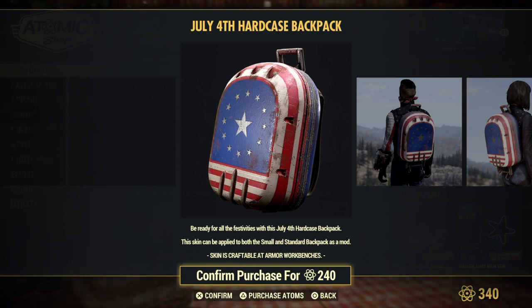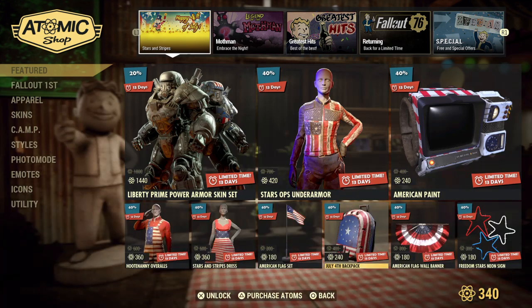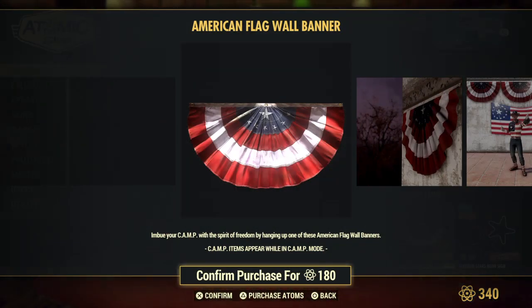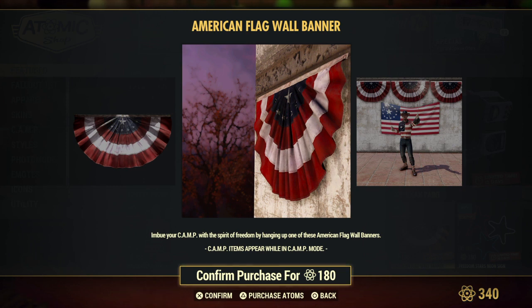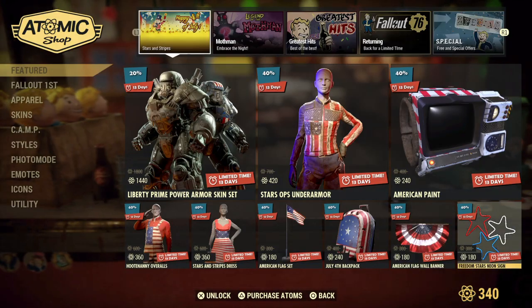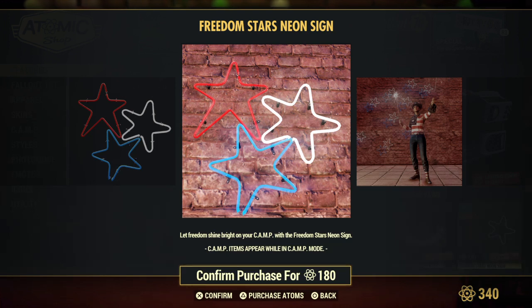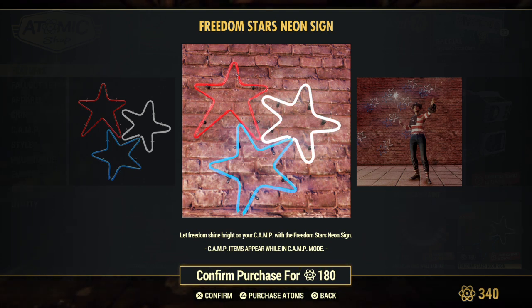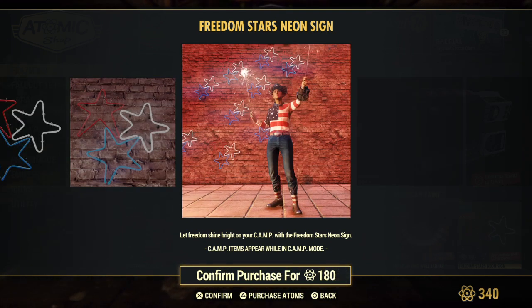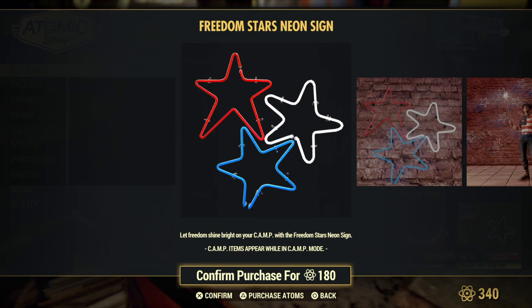Then you got the July 4th backpack mod, American flag wall banner — so if you want to be really patriotic you can. Freedom stars neon signs — I actually liked the stars when they had them out last year. The only thing I don't like is you can't choose each individual star separately; I'm pretty sure you have to put all of them down together in a set of three, which is a little disappointing because I would have used the stars individually.